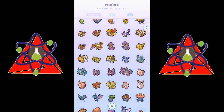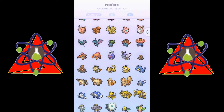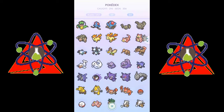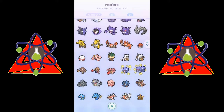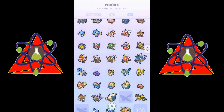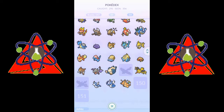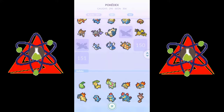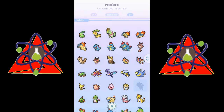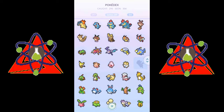I've got all of the non-legendary Kanto region, most of the Johto region, and I'm missing a lot on the Hoenn region. I'd love to know how they went through and made each one of these into an 8-bit character. I really like Kabuto and Omanyte — they're cute. And Kabutops actually turns out really cute too. It's almost more like the in-game sprites from the main series of games; it's a lot more like that.